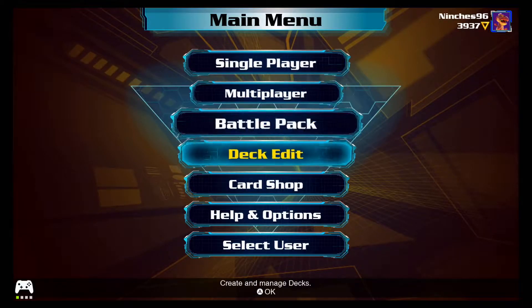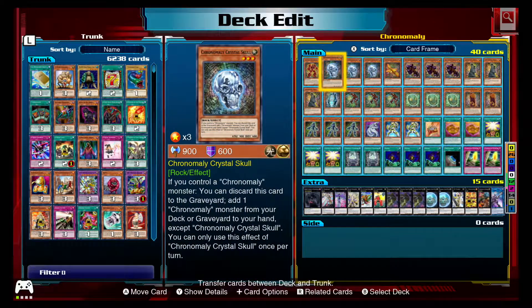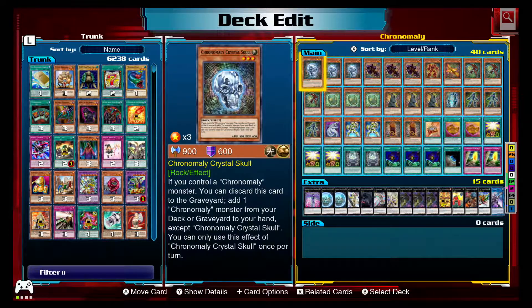So I'm just going to show you the deck list. We're going to sort by level — I feel like that's the best way of doing this. Starting off with our level threes: Crystal Skull is really good, you can just discard it to search for a Chronomaly monster. And as you saw, that's how I can assemble the right cards in my hand. It lets me toolbox between level five and six, which I'll get to a bit later on.